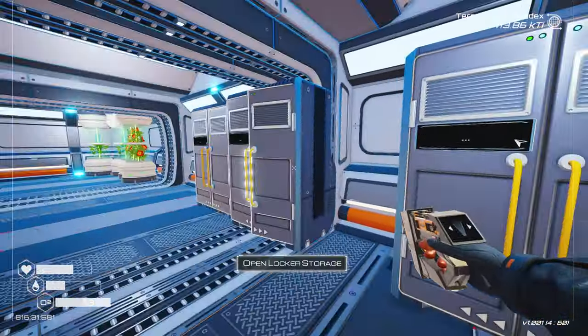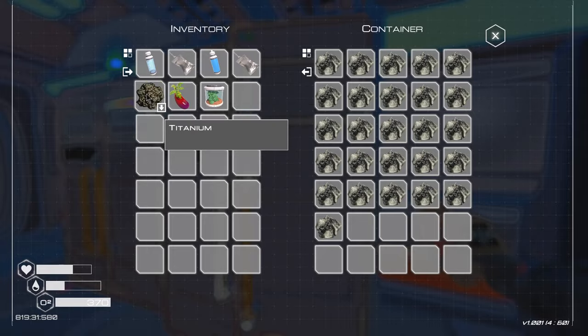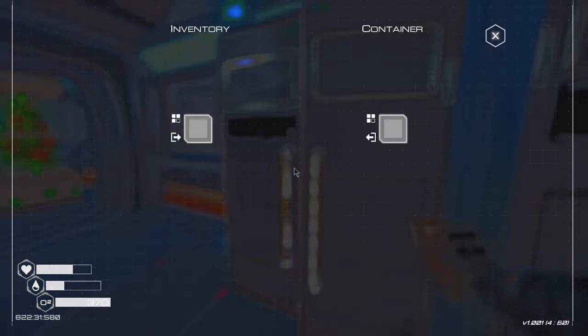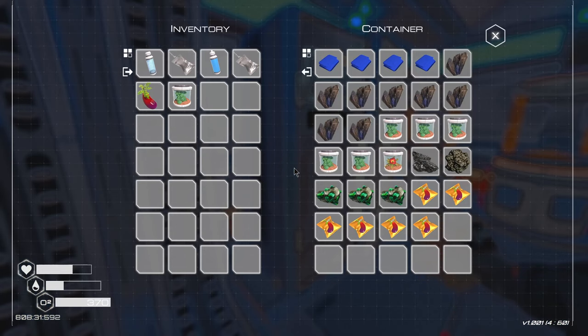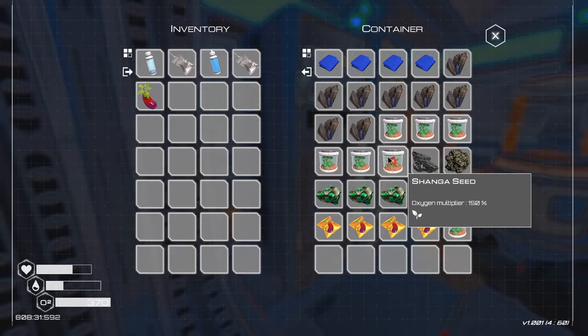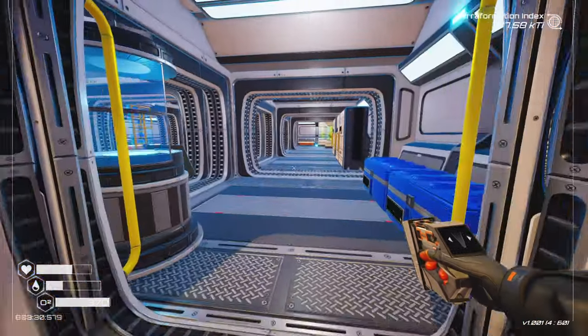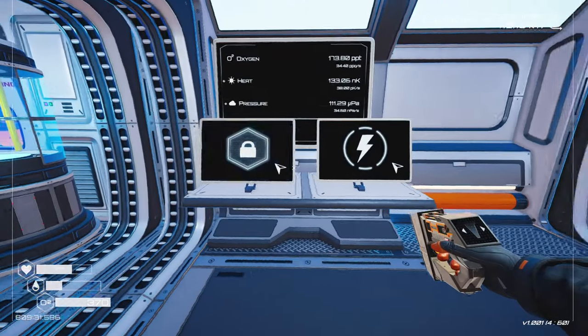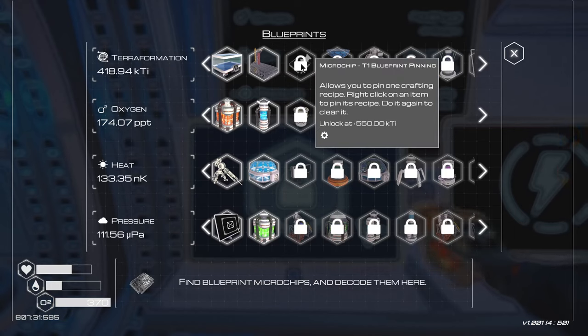We picked up the seed in the bunker there. Look at that terraformation index going crazy — we're over 400,000 now. We unlocked this one. What's next? Microchip pinning allows you to pin one crafting recipe — I didn't know that. That means I'm not going to use any more of those microchips until I get this thing. That means I get to pick whatever I want.